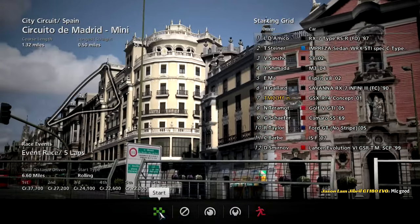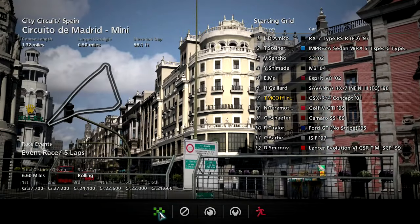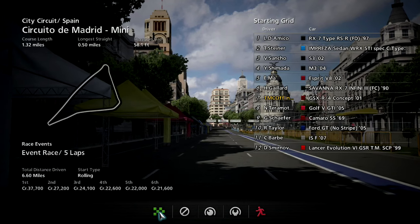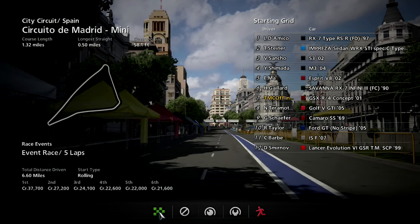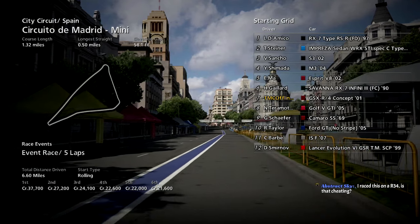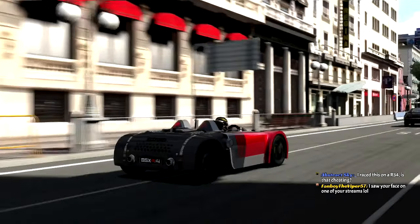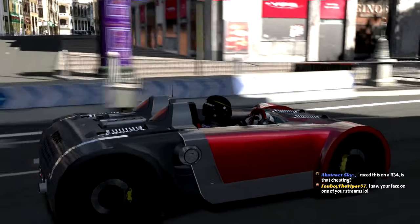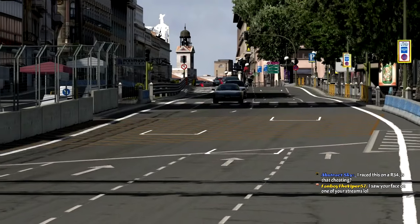I only had to shuffle the field twice. We have a Ford GT in the back being driven by Ricky Taylor — pretty cool. Look at the field we have: RX-7s, Imprezas, M3s, British cars, Japanese cars. There's a golf behind us, but hey. This championship is all about just using streetcars.